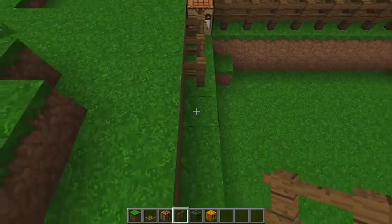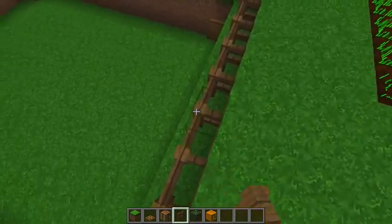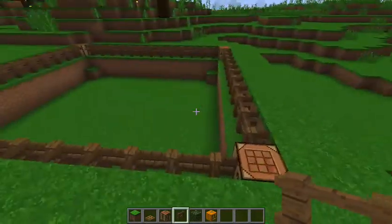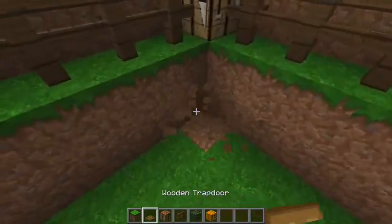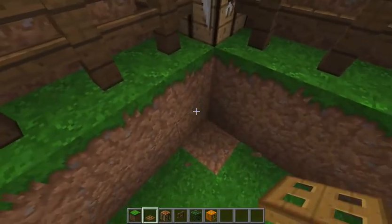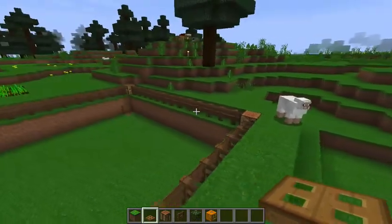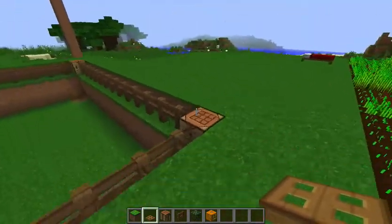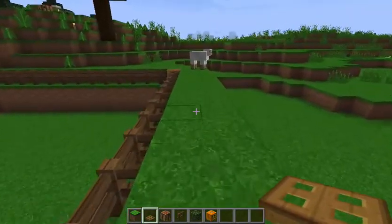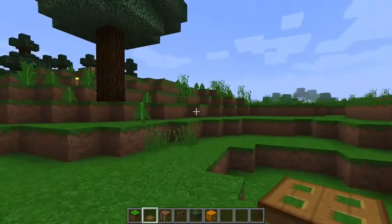One of the cool things about this design is that you can lure your animals into this pit and they can't get out — they simply walk over and they're trapped. As you do this you could possibly get a few animals getting in, which would be a bonus, or you could make this around a few animals. Either way, it's good for the starter world before you've actually got the technology to make a proper farm. You could even push them in — it's pretty simple. I've got a sheep!